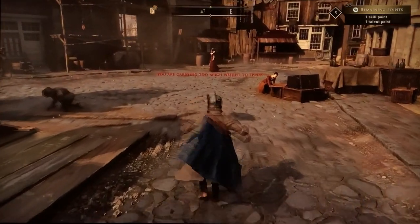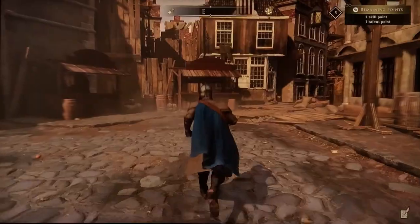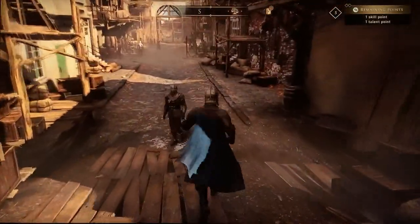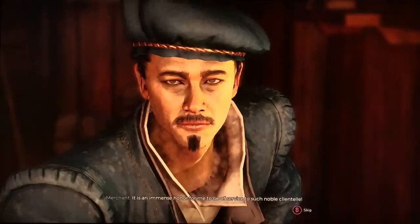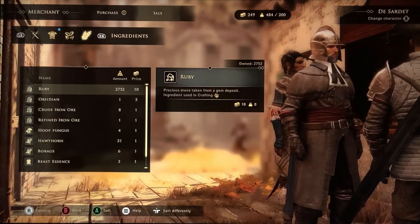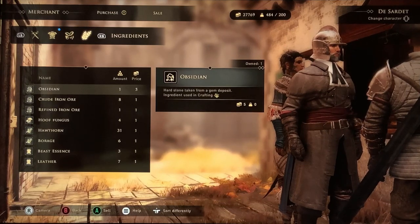Right down here is where the merchant is. I can't run because I'm over-encumbered from all the stuff I have. Get good at doing the duplication glitch and do it with something that has a high sale value like rubies. I should get 6,000 gold from this. Talk to the merchant, go to sell, and sell him all of the rubies. Remember to keep one in your chest. I go from 200 gold to 27,000 — basically I can buy anything I want.